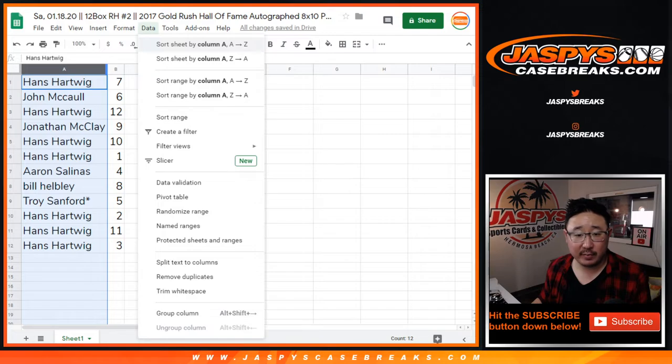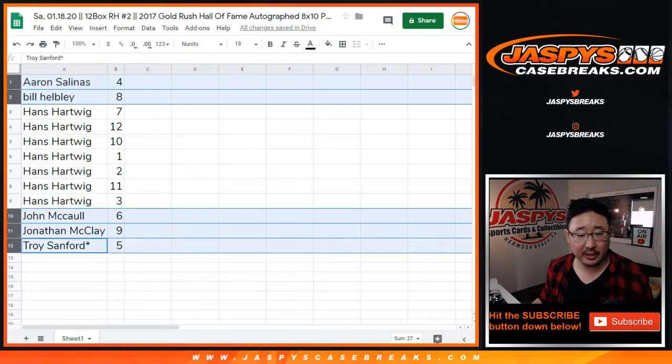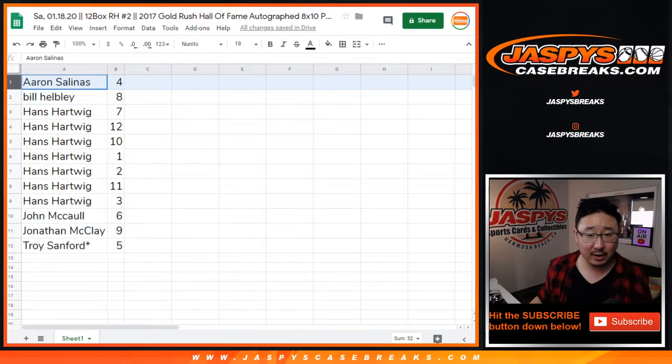So let's order these alphabetically. We'll do Aaron, Bill, then we'll go John McCall, Jonathan McClay, and then Troy, and then Hans will do all of yours at the end. So Aaron, you are up first with number four.